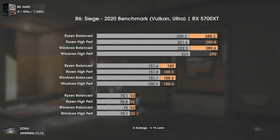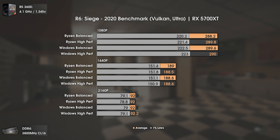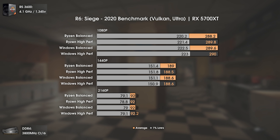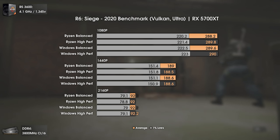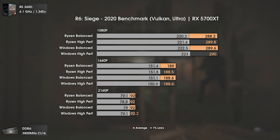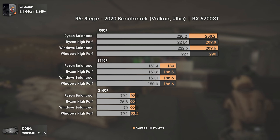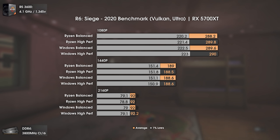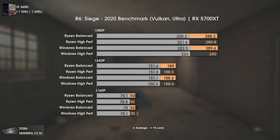Today's first game is Rainbow Six Siege with its new 2020 benchmark using Ultra settings and the Vulkan API. As we can see here, the results are virtually the same with the Ryzen 5 3600 overclocked to 4.1 GHz. Of course we have some deviations, but those deviations can easily be taken as a margin of error. Basically the same, whether at 1080p, 1440p, or 4K. Interesting.